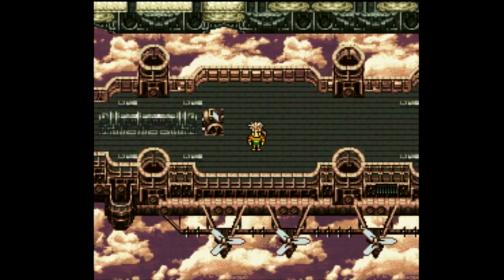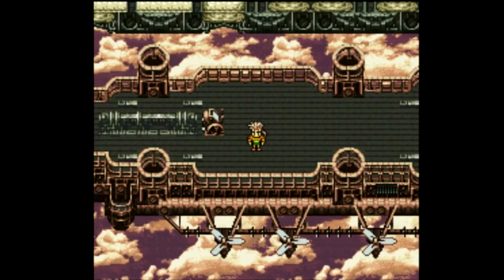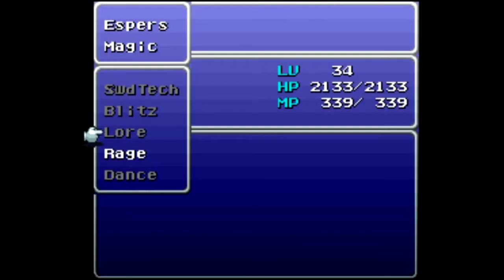Welcome back, this is Bella Scooga with more Let's Play Final Fantasy 6. I'm joined as always by our near end-game squad of Tweak, Elvis, Lamia, and Sam. Now this is not going to be the party that I'm moving forward with — this is a party that will allow me to show off a little bit of what I have been doing, and give you a basic gist of what I have or why I have done what I have done. First off, I want to take a look at Tweak.